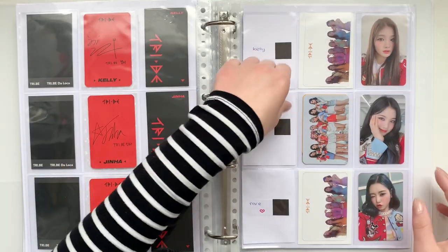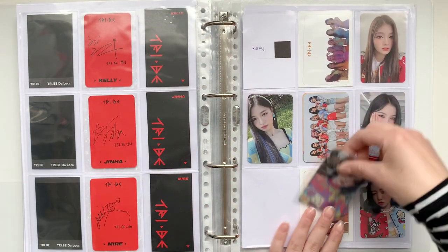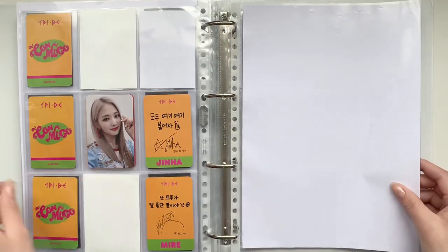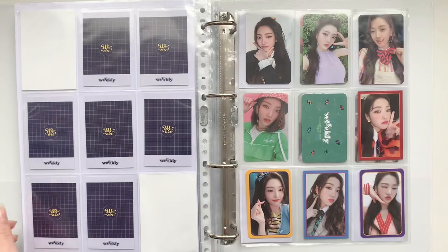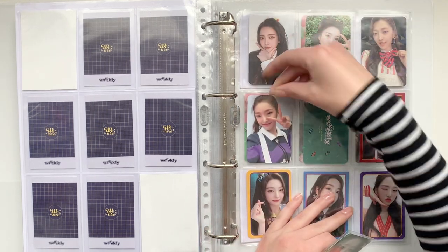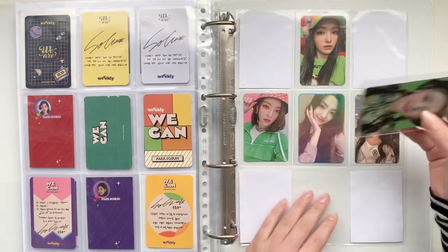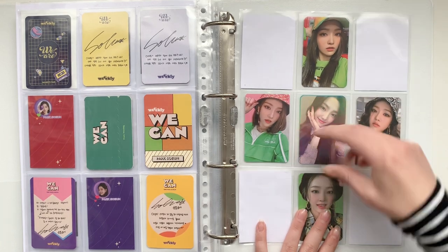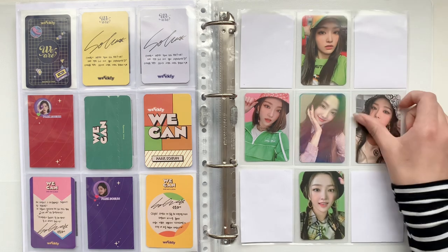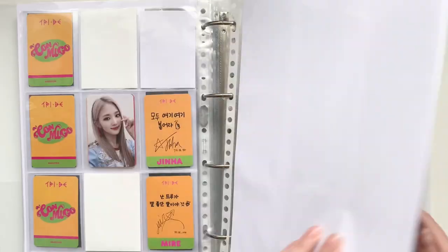Then we have Tribie and I have two cards — I have Gina's card and I have Mire's card, so I just need Kelly, which I also cannot find anywhere. But it's almost finished — so close. Then some Weekly cards: I'm finally completing a zone for her Elmo cards. I have this pre-order or benefit card, and I also have this one which completes her for their last album, 'We Play.' She's officially complete. I might get some more benefit cards if I like them, but for now this is it. And that was also it for this binder.